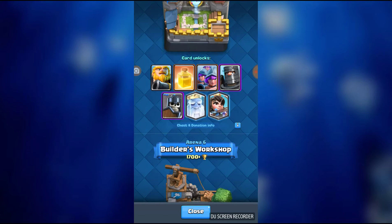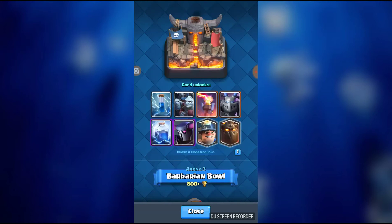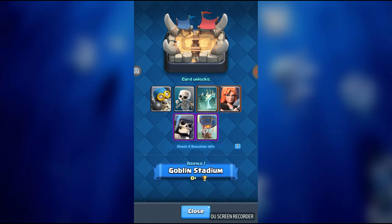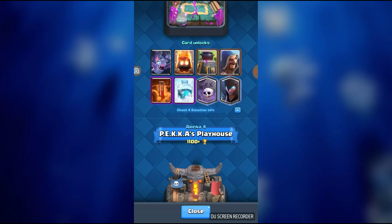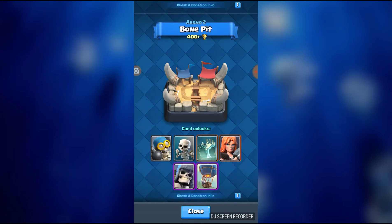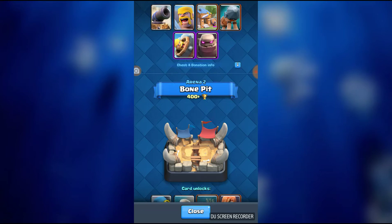Hunter is also kind of the best counter to two of them — Inferno Tower, Inferno Dragon, and Balloon. But most decks are like spamming decks that spam down most cards, and then you would have to use Hunter after that. But then they would place down Balloon and you're like, 'Dang it, I should have not done that.'